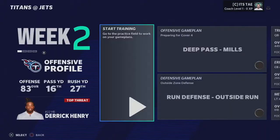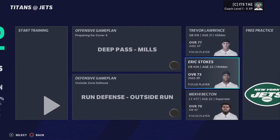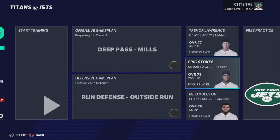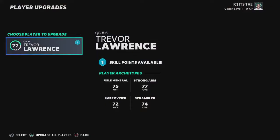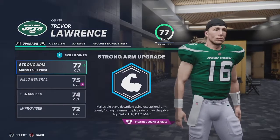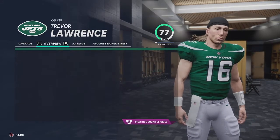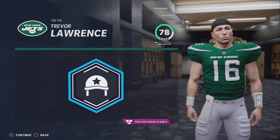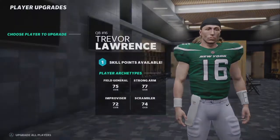I want to start working on these trainings a little bit better. We're gonna focus on a few players — Kyle Trask, Trevor Lawrence, and Eric Stokes. I want to do that for like the first four weeks then switch it up. Trevor Lawrence and Becton are gonna be the main two. For our player upgrade, we can upgrade Trevor Lawrence. My first thing I want to do is his field general, because his accuracy was really bad for some odd reason.